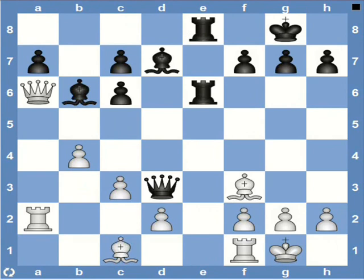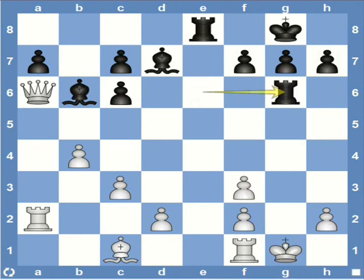This is the last position for today. It's black to play. This is the famous game after which this particular checkmate pattern came to be known as Morphy's mate. Thus, it is quite a well-known position, so some of you might have seen it before. Anyway, let's see what Morphy plays. First of all, he plays queen captures bishop. Quite an interesting sacrifice to open the G file. And then he brings the rook onto the G file to check the white king.